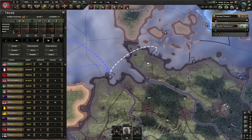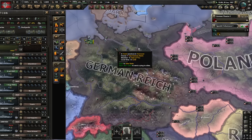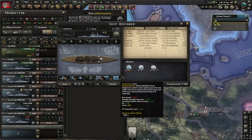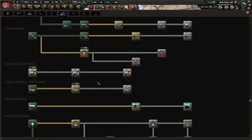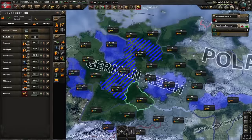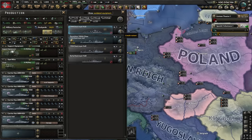We can start working on these modules as well. We're going to go free trade for the extra 10% dockyard output, which significantly speeds up the production of our ships. The downside is we've got no steel, no chromium, and no tungsten once the war starts. You're going to be pretty starved, but this is a sacrifice you have to make as naval Germany. The first fat boys have arrived. The V2 is going to have battleship armor. Now we can start working on our carriers.